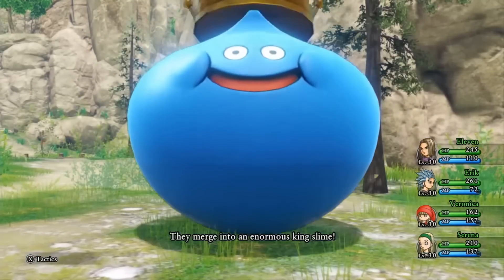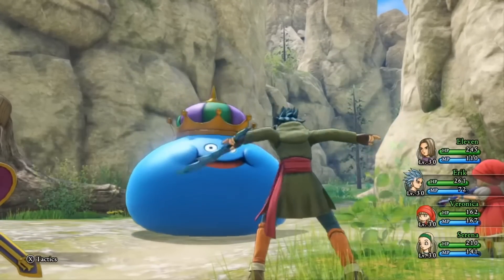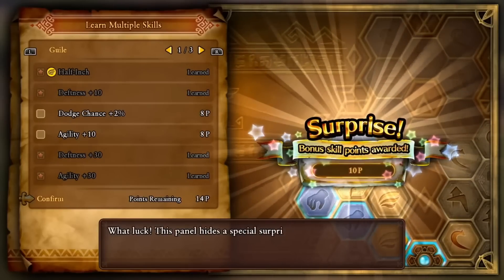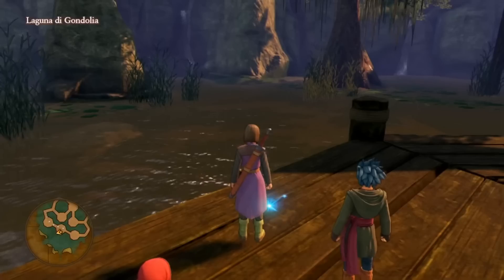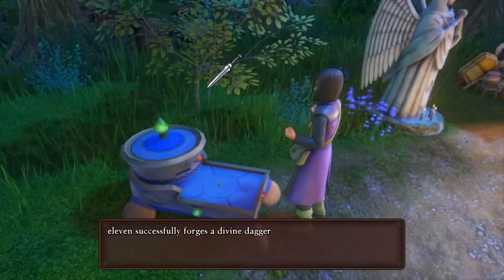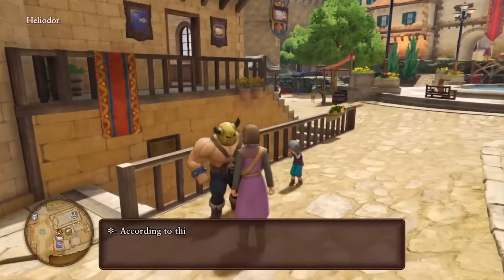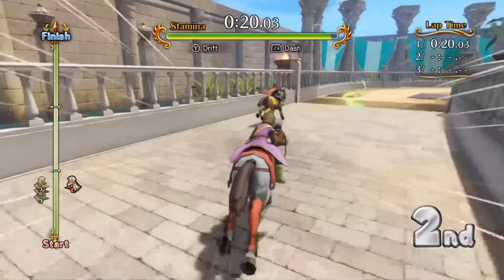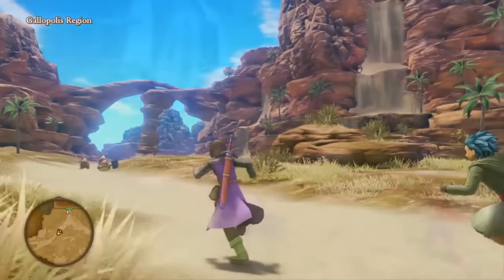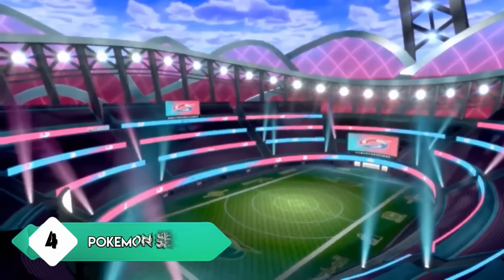Rounding off the top five, I have Dragon Quest 11 — a modern turn-based RPG that really feels like it came straight from the 90s, and I say that in the best way possible. Dragon Quest 11 has everything you're looking for: a grand adventure, a timeless art style, a colorful cast of characters, fun turn-based combat, great exploration, and an emotionally driven story. If there's any game on this list I could call an instant classic, it's Dragon Quest 11.